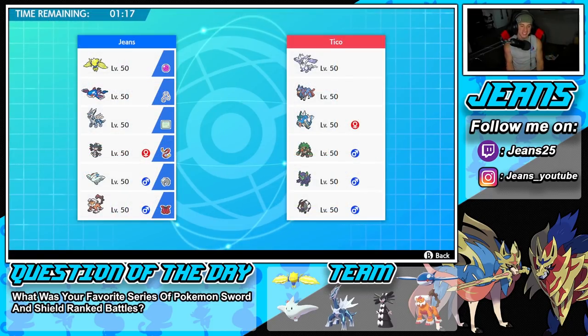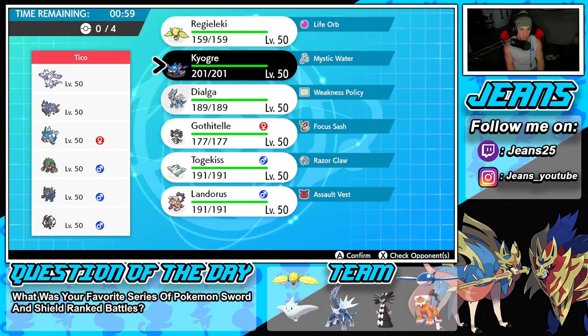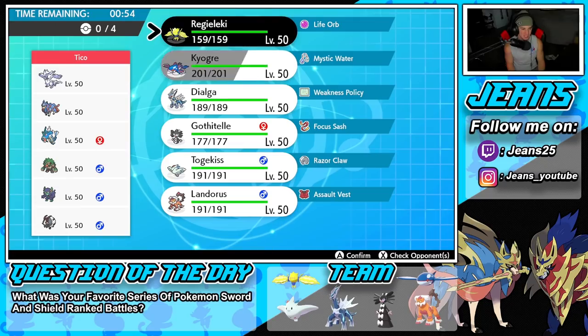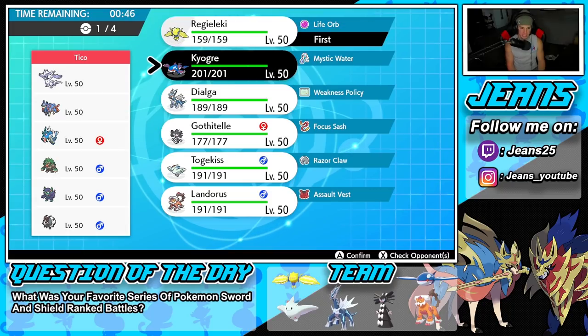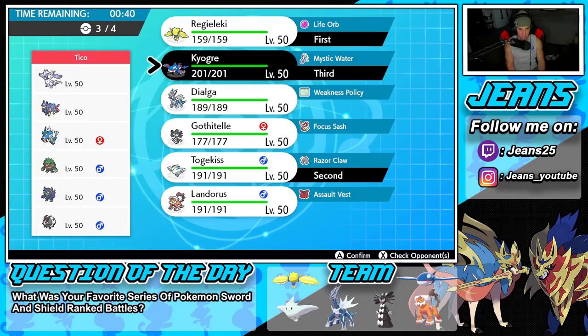Battle number one — we're up against a Duraludon team. Duraludon is an absolute menace; we need special attackers to counteract it because it has Cotton Guard and can bulk itself up on defense. He has Regielram, Zacian, Gyarados, Rillaboom, and Grimmsnarl. Luckily, pretty much everybody on our team is a special attacker, so it should work well. I'm thinking lead Regieleki and Togekiss, with Kyogre and Dialga in the back.